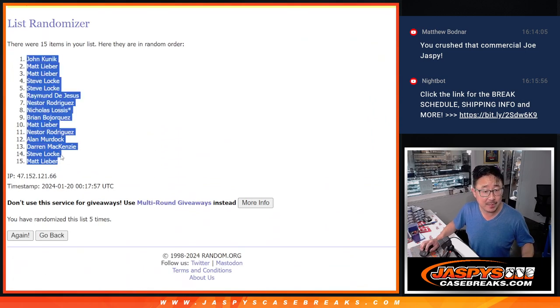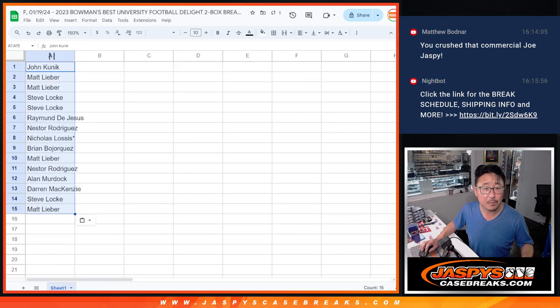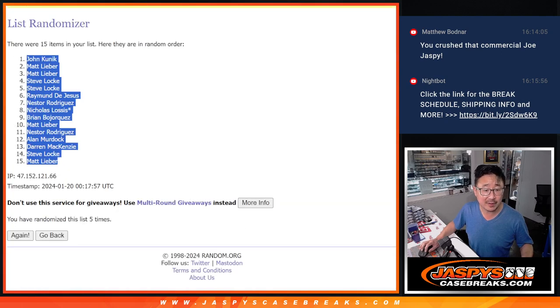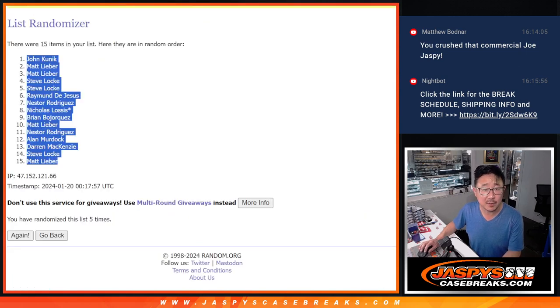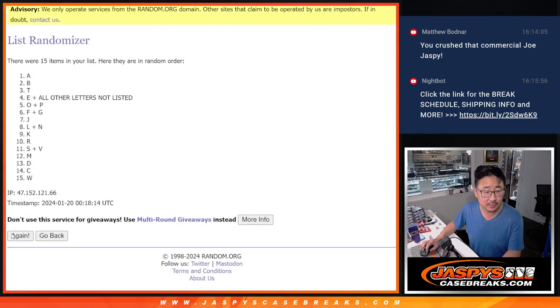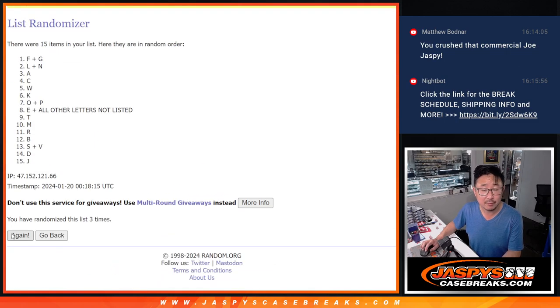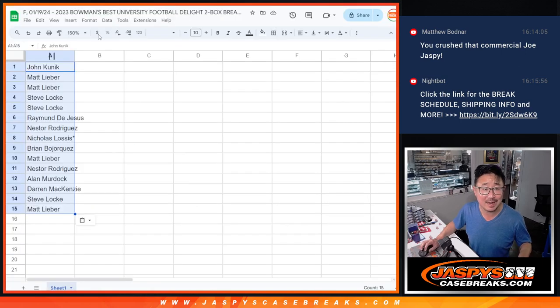We've got John down to Matt. Three and a two, five times for the letters. It's one, two, three, four, and five. We've got S plus V down to L plus N.